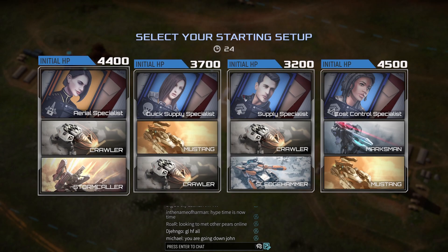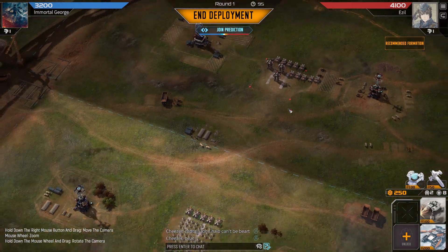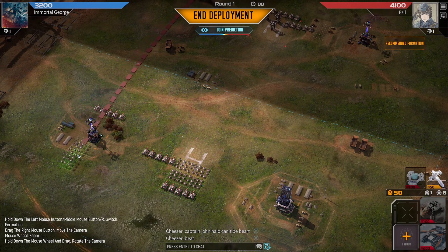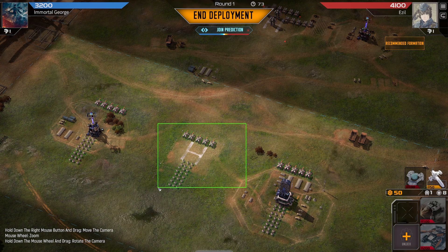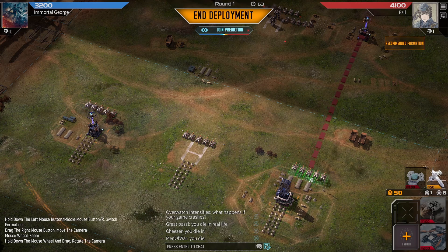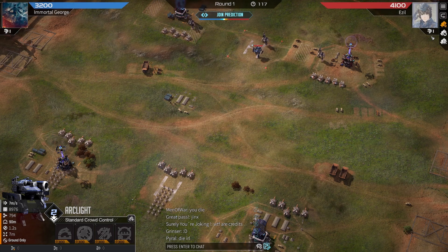We can go cost control, we can go supply aerial, maybe we start with supply specialist. We do have no health though, let's do supply. Another thing of sledgehammers down. I'm gonna put these ones a little closer, maybe a little bit more towards the edge over here. Let's unlock marksman just in case. He did go — he's a specialist, okay.